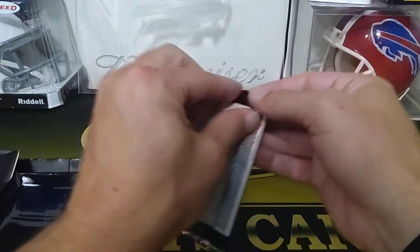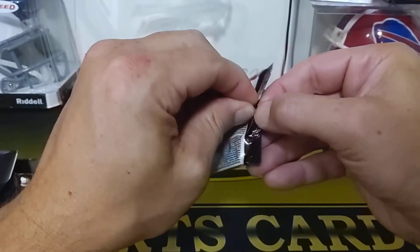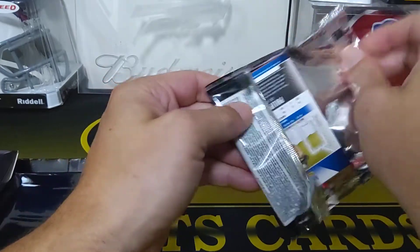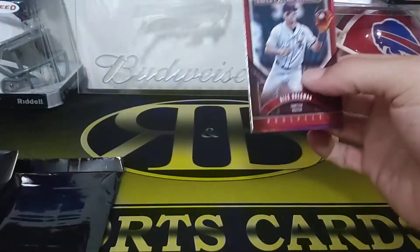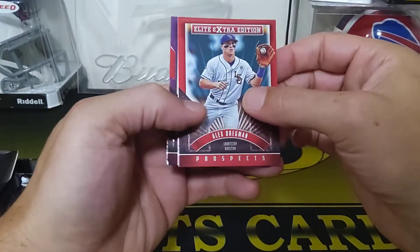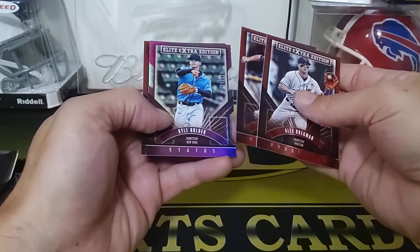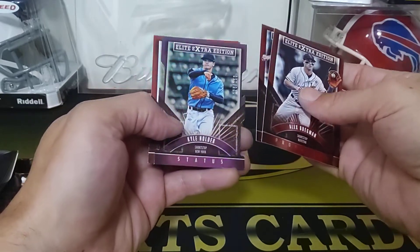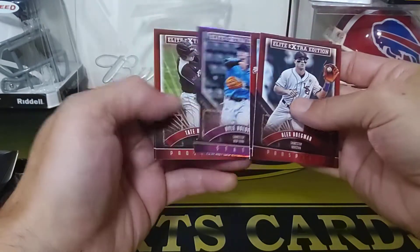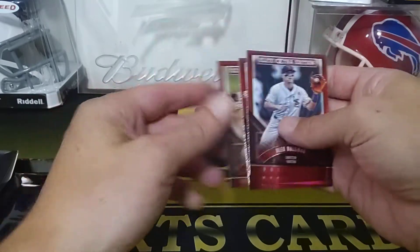This pack - the Elite Extra Edition - I'm pretty sure it should have a hit. Let's see. Alex Bregman, prospects - Drew Finley, looks like a die-cut, Kyle Holder numbered to 150, shortstop, Tate Massini, and a Philip Pfeiffer.